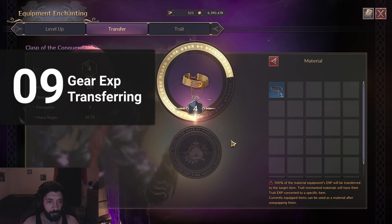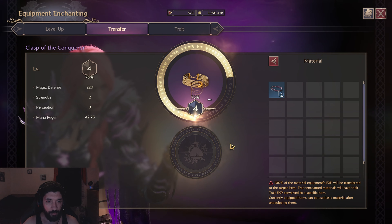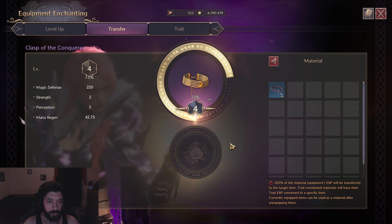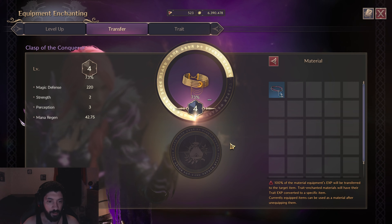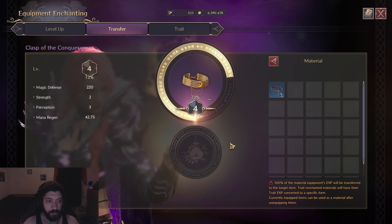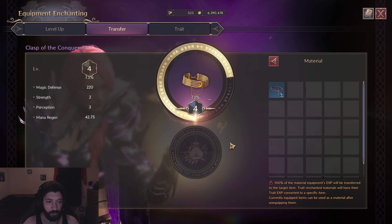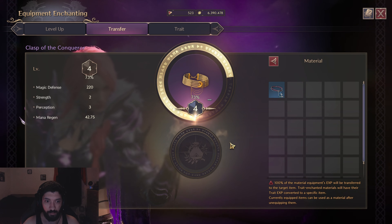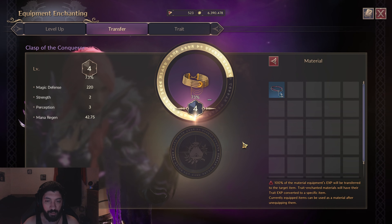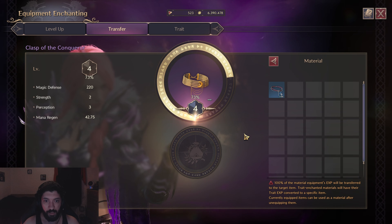Next let's talk about transferring EXP from gear to higher grade gear. From green to blue there's not much to worry about in terms of efficiency — you can just transfer a level 6 green item into a level 0 blue item to get a level 3 blue item. When transferring from blue to purple, be as efficient as possible since mats become more scarce. Feeding a level 9 blue into a level 0 purple gets you a level 6 purple, but the best method is to get your purple item to level 7 around 40%, then transfer your level 9 blue into it — this saves a significant amount of weapon stones, armor stones, or accessory stones. You can only transfer EXP once per item, and you can only transfer gear of the same type: necklace to necklace, belt to belt, ring to ring, etc.